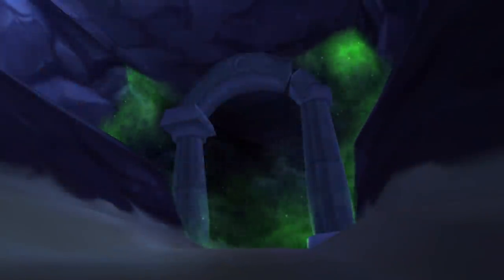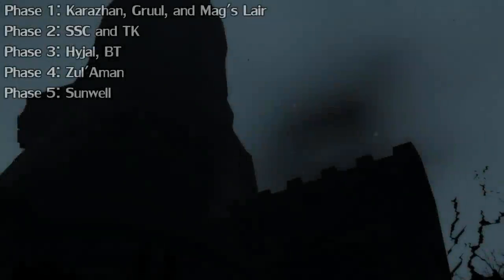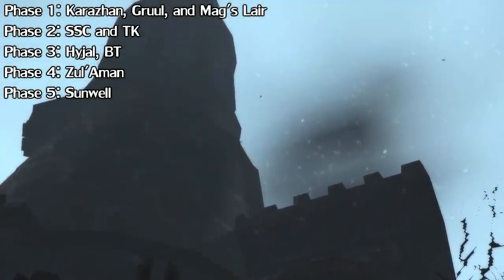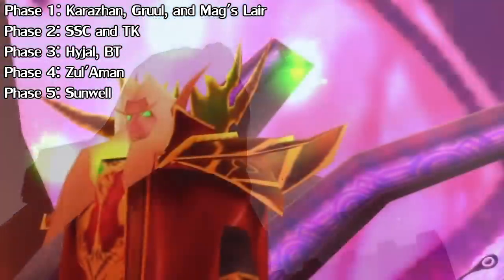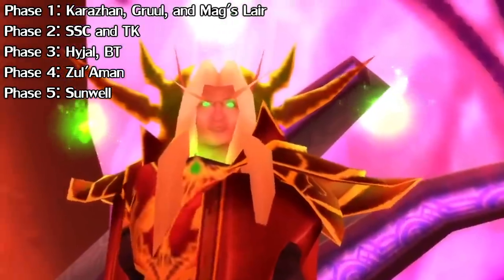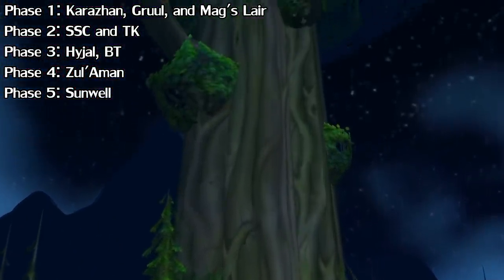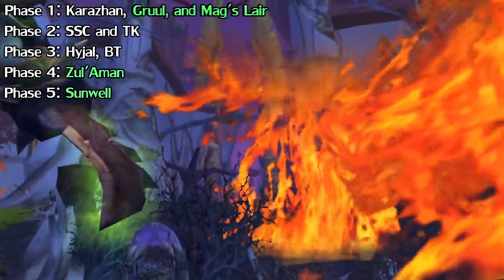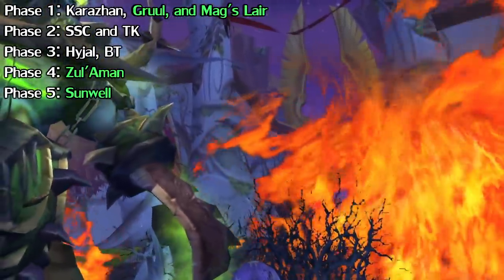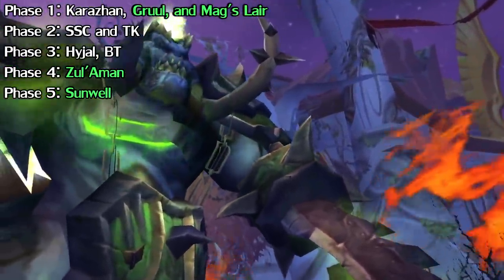Blizzard thought it appropriate to lock many of them behind the associated questlines until they release in their appropriate phases. The game will launch in phase 1 with Karazhan, Gruul's, and Magtheridon's Lairs unlocked. Phase 2 is Serpent Shrine Cavern and Tempest Keep, phase 3 is Hyjal and Black Temple, phase 4 is Zul'Aman, and phase 5 is Sunwell Plateau. All of these, but Gruul's Lair, Magtheridon's Lair, Zul'Aman, and Sunwell Plateau do require an attunement to enter.